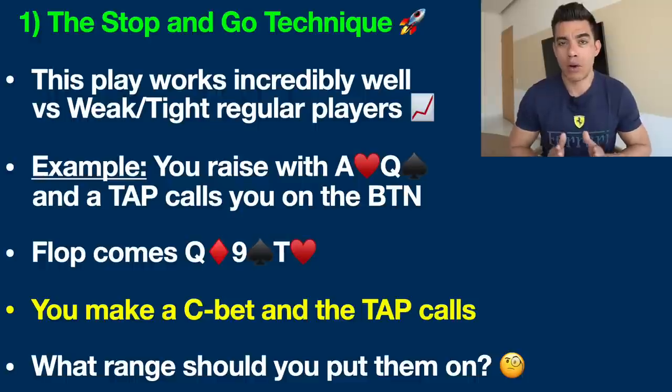I call this strategy the stop and go technique, and this is something that I have used especially against those tight, weak opponents — those regular players that you see often in small and mid-stakes games these days.